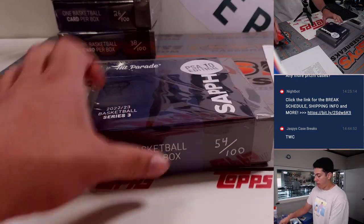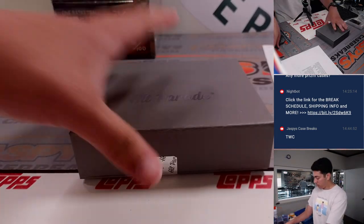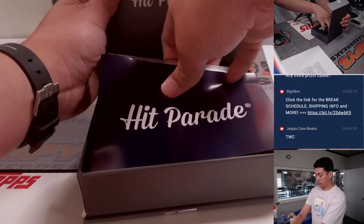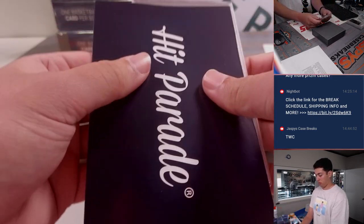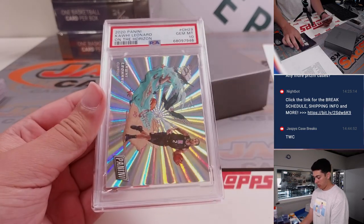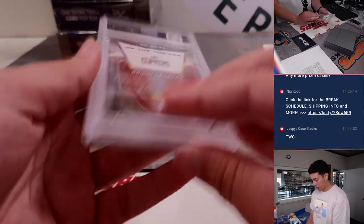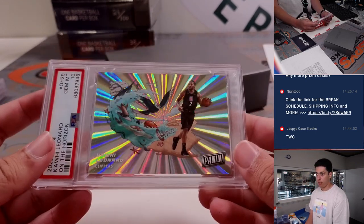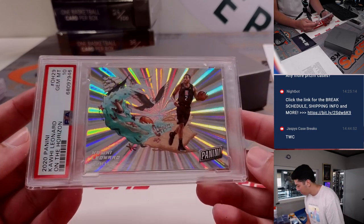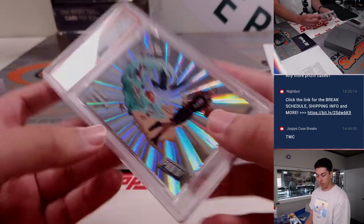Box number five, hitting the halfway point of this case. 2020 Panini — Kawhi Leonard On the Horizon, PSA 10. These are case hits, or from whatever packs he's come out of. I know these are not easy to hit, but that's going to the Clippers. Steven with his filler spot. These are actually pretty sweet — they're kind of like the Downtowns.